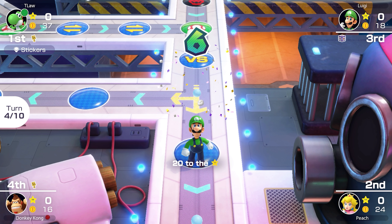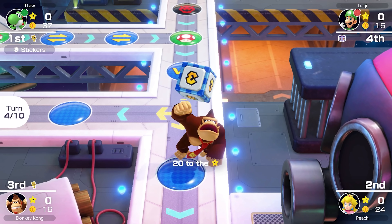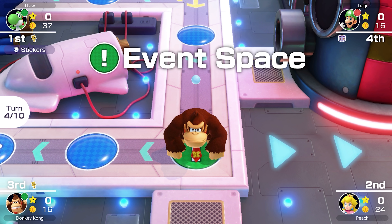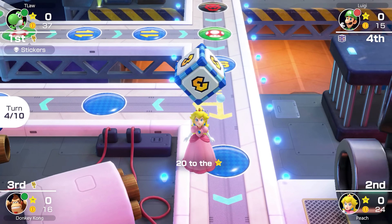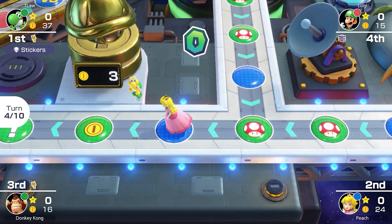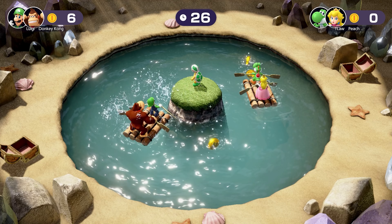Back to the start again. Luigi rolls a 10 — clearly going for the sightseer bonus star. Donkey Kong also gets a pretty good roll, the computer trying their best to escape my little prison, but it's not going to work. DK gets another useless skeleton key. Three big rolls this turn — Peach gets a 9 and lands on the item space, but gets nothing.